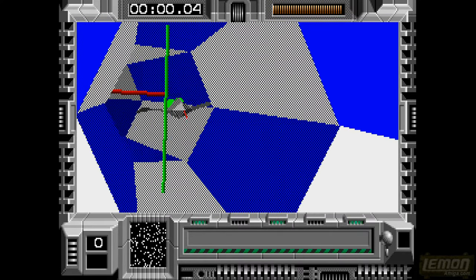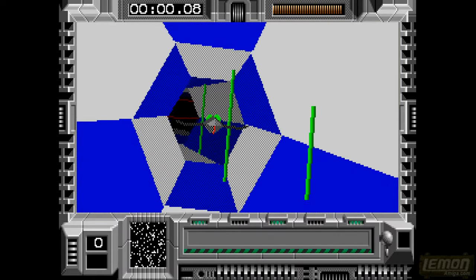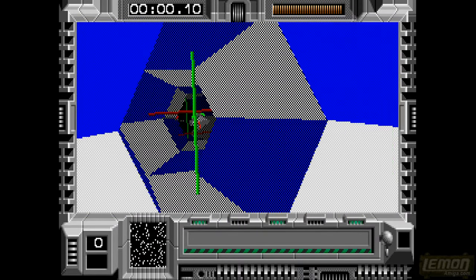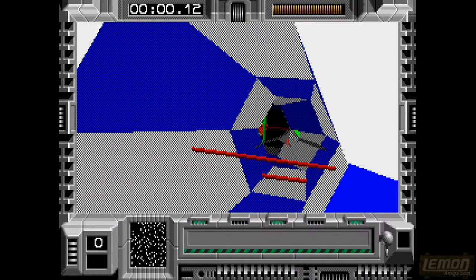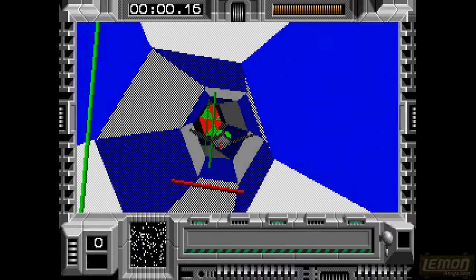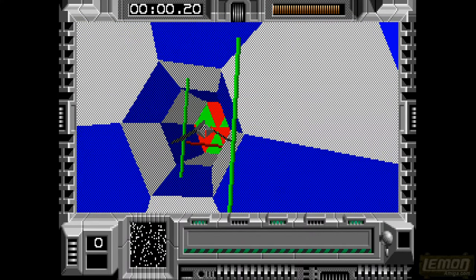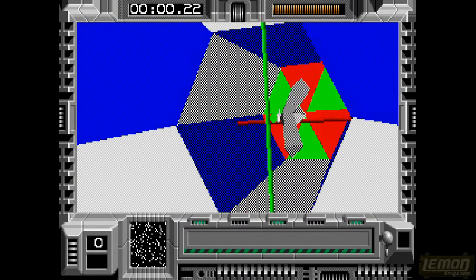As the game begins we are taken down a tunnel which connects various levels, heading towards the very first level. You can see that we have a bird in front of us that will plot out the very best line through this tunnel. As long as we follow that bird and don't collide with anything, we won't take too much damage.